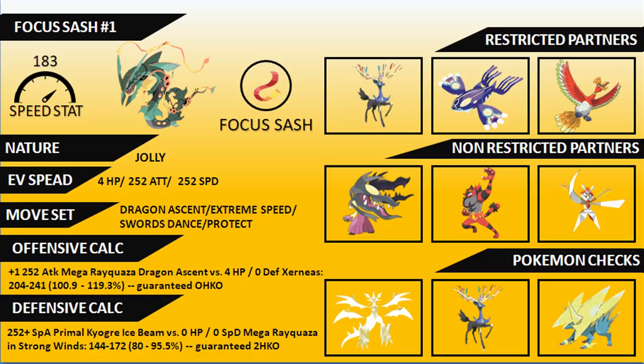Pokemon checks you need to be aware of include Ultra Necrozma, which will naturally outspeed Mega Rayquaza and with a Dragon-type attack can pick up a KO pretty easily. A well-supported Xerneas that boosts up in front of you can become very threatening, so you need a good game plan going in. Mega Manectric can threaten with Electric-type attacks, Intimidate, and resistance to Flying-type attacks — so you need to be cautious around those threats.